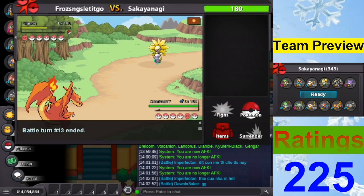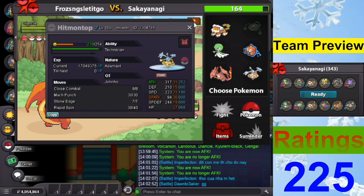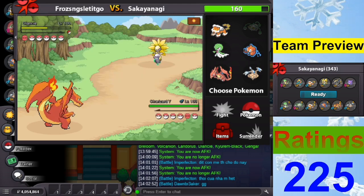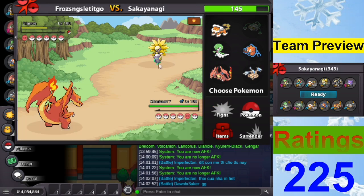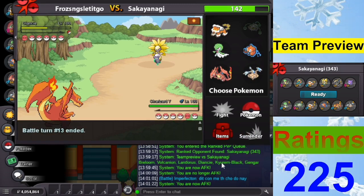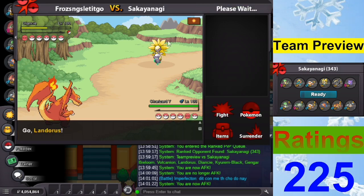Obviously there's no switching here. Does my Hitmontop survive? Let me see — it's Focus Sash but I'm not too confident because the Diancie is very strong. I have 68 HP. If I survive Diamond Storm into Moonblast, I'd consider switching into that. So fast — Moonblast is 86. Gardevoir is kind of nice. We do survive one hit with Landorus.